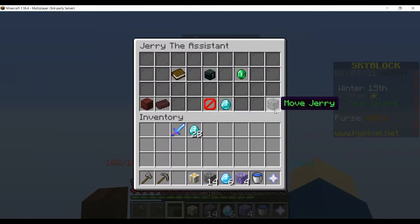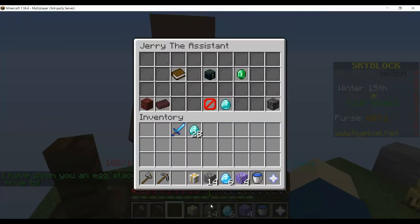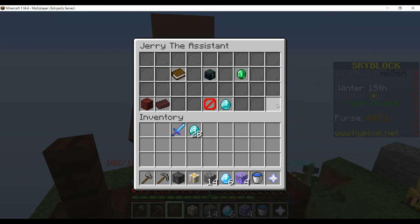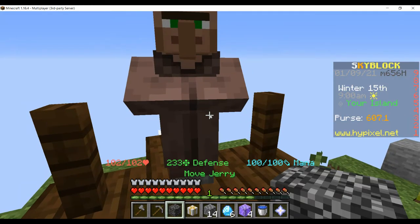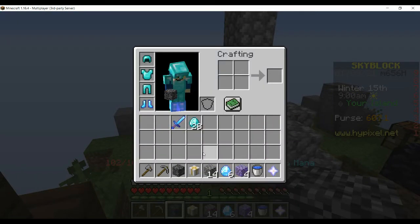So you know how you have Jerry, right, and you can click 'move Jerry' — just leave him there. If you right-click this and hold shift, it comes into your inventory, but it immediately goes back because you're not supposed to have that in your inventory. However, if you do that and then close it immediately, then you have bedrock in your inventory.